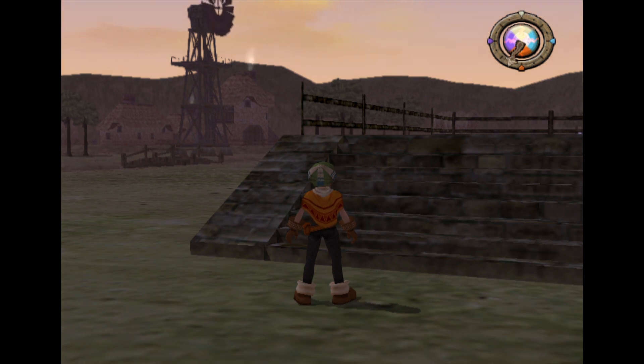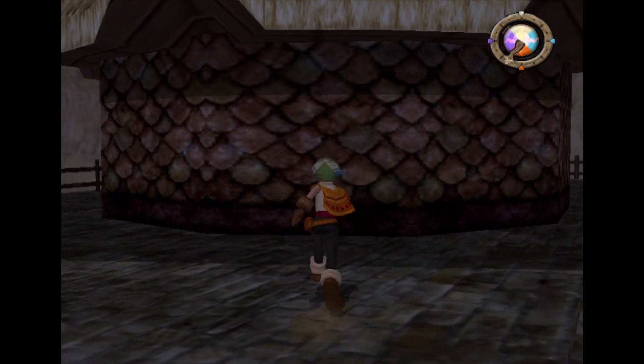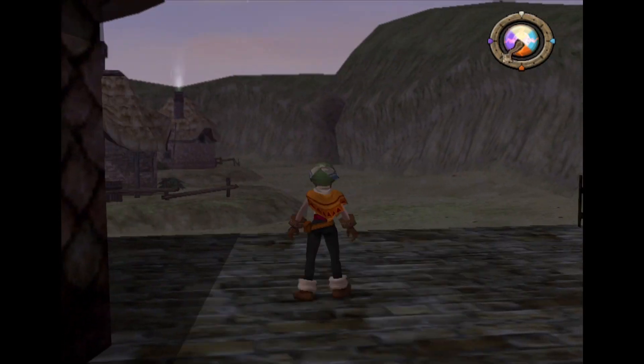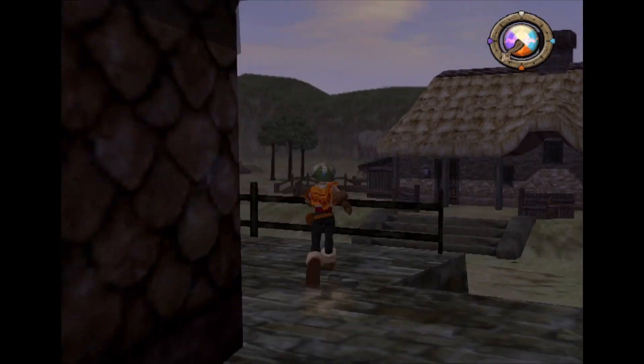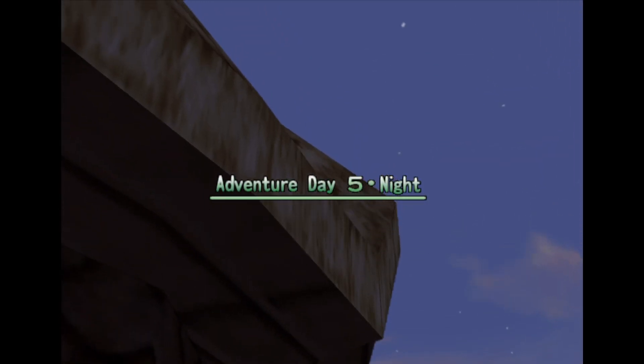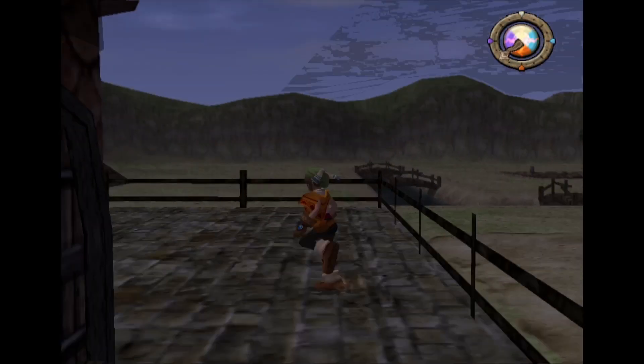Welcome back to another let's play Dark Cloud. Where we last left off, we had gotten a new ally in the adorable little cat girl Xiao. We had gotten to B11 or B12 of Divine Beast Cave.